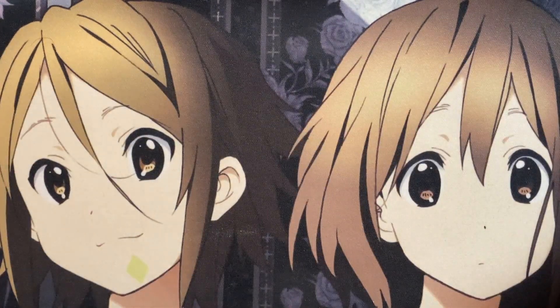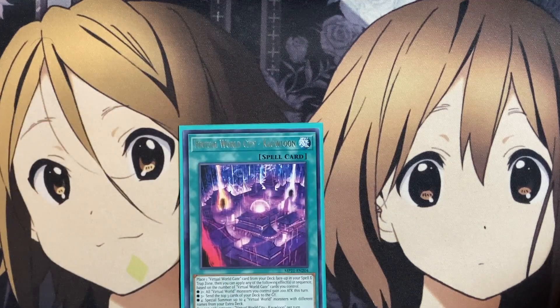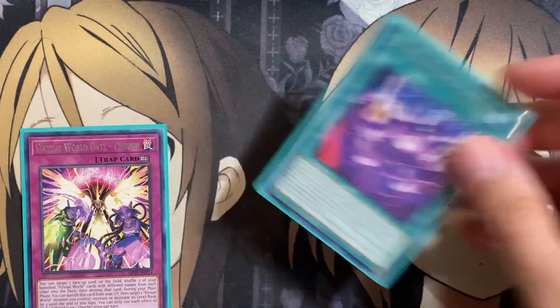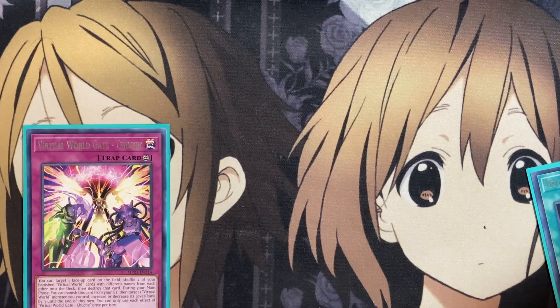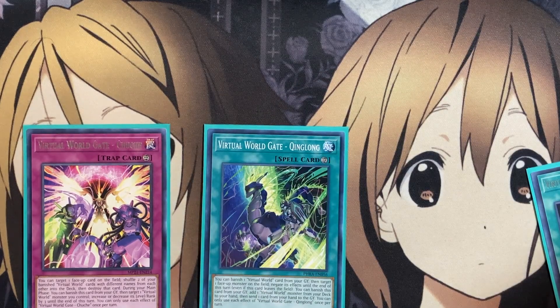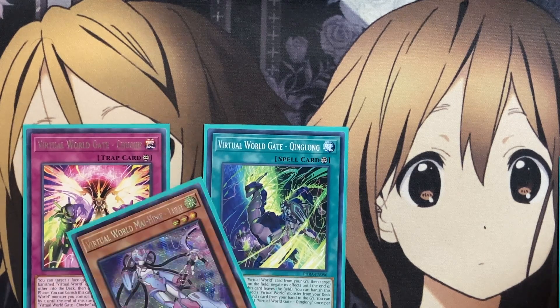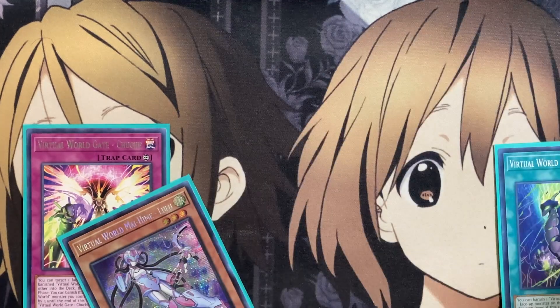For the go-to plays in the deck, you have good variety of setup with your Synchro monsters. It all comes down to activating Virtual World City, allowing you to set your Virtual World Gate cards. You can set up Shouchè face-up in your spell and trap card zone for the level increase, then activate King Long to banish a Virtual World card from your graveyard and negate a face-up monster's effects. Your main line starts with Lulu — targeting a Virtual World card you control, you send King Long to the graveyard along with a different type card, then special summon Lulu.